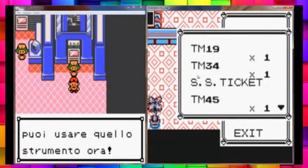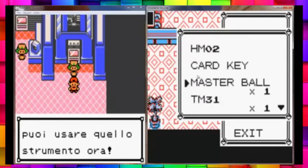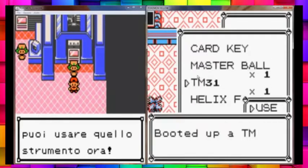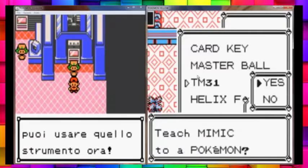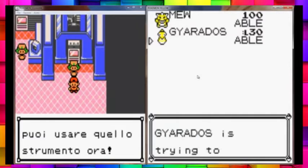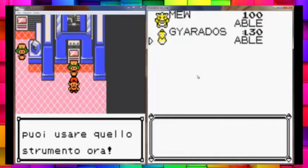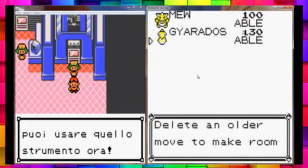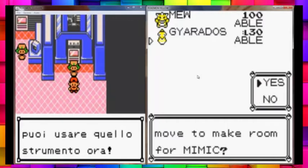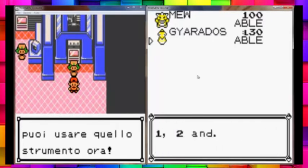So now, this Gyarados that we have, we're going to be teaching it TM-31. You need to teach it Mimic. Remember that this Gyarados is shiny — okay, this is important. Trying to learn Mimic, but Gyarados can't learn more than four moves. Delete an older move to make room for Mimic — yes. It doesn't matter which one you get rid of, just get rid of one of them.